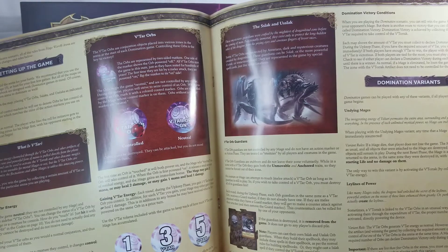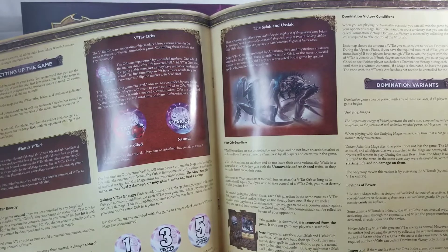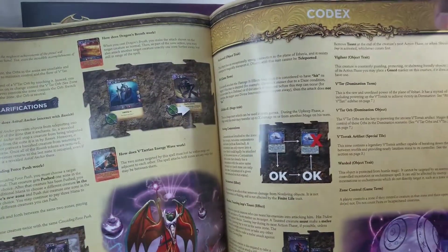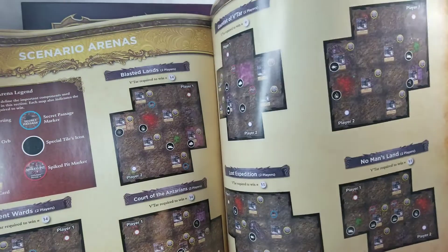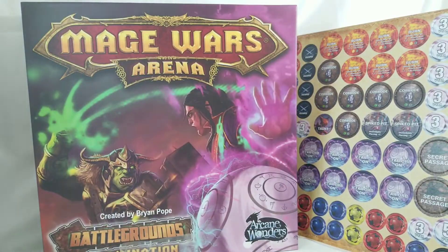Some Vatar Orbs are protected by Anterians — dark and mysterious creatures created by dragon kind. These guardians can be Slack or the more powerful USlac, or sometimes both. They're represented in the game by special spell cards just like other creatures. There are also variants: undying mages, ley lines of power. The codex covers spell clarifications, scenario arenas, and the Vatar Orb marker and secret passage marker. I'm gonna have to really read through this some more before I attempt a game, but it looks cool.